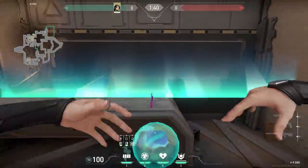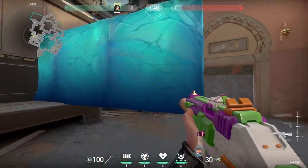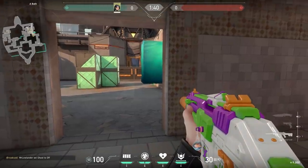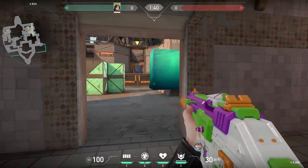Here's another cool Sage wall. Find this spot, walk off the ledge, crouch and jump, and place your wall. Your wall will extend and now you have a one-way against the enemies. Sadly, you can only shoot at the enemy's feet, but you can still do some damage. From the enemy's perspective, they cannot see you. However, they can walk a little bit further and then they can see you, but if you shoot on their feet they will get slowed and might stress a little bit.